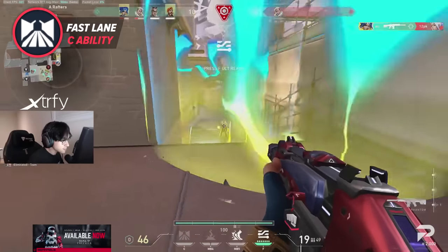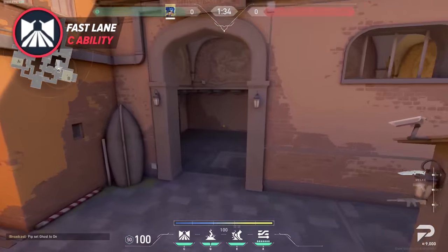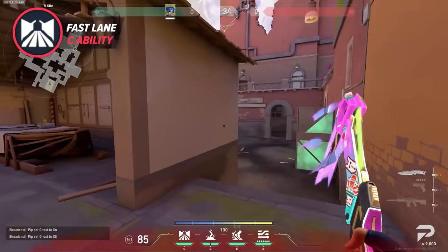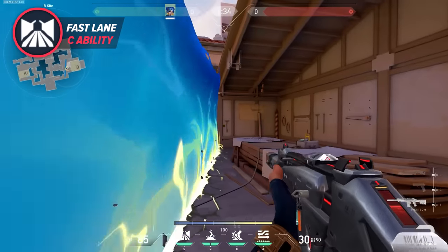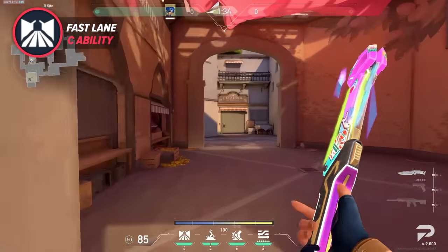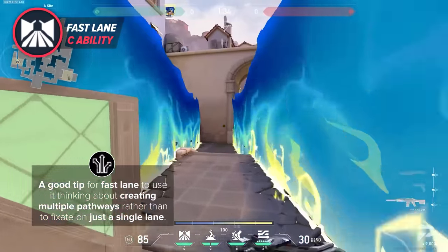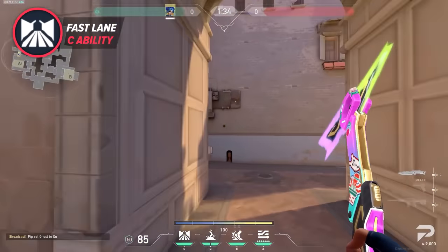A good tip for Fastlane is that you don't always want to lay it down and just create a single path to entry. This heavily telegraphs your movements, and smart defenders who aren't afraid will go to the end of your Fastlane and attempt to catch you sprinting down. One of the biggest pet peeves when practicing Neon was getting killed by ballsy defenders who walked into the Fastlane hoping for a multi-kill spray down clip. A good tip is to think about creating multiple pathways rather than fixating on just a single lane — use the wall in a way that lets you separate pathways to the left or the right.